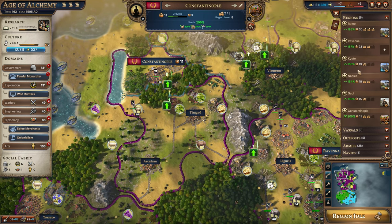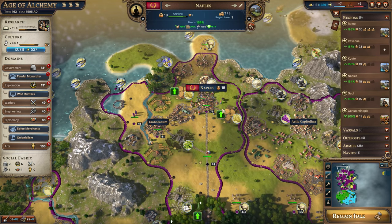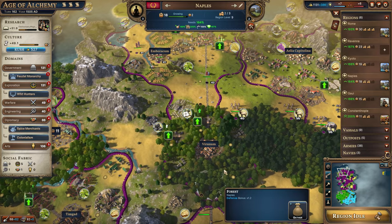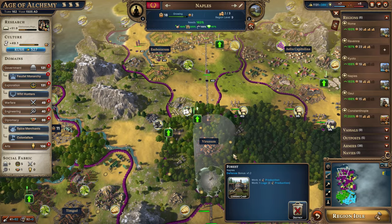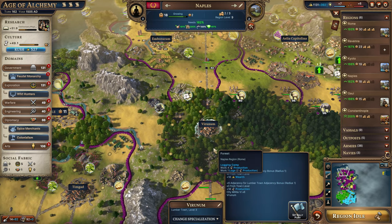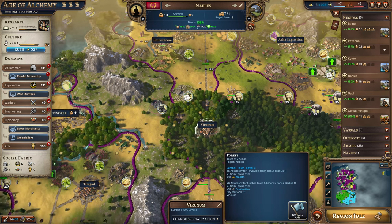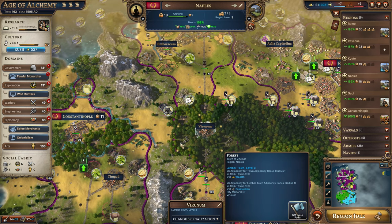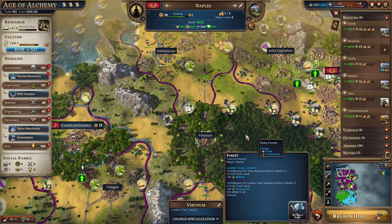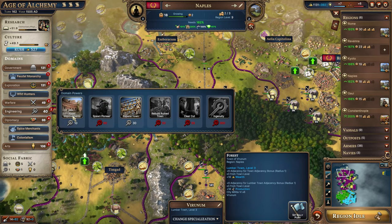Naples — we do want to step up their production. Let's get these logging camps. Now we've completely ramped around this location — that's granting 18 reduction from adjacency bonuses as well as 18 wealth. Pretty good, about as good as it gets until you level it up further. I don't think we can level it yet — it's a level four upgrade we don't have access to. Eventually you can get it up to level four for even more production.